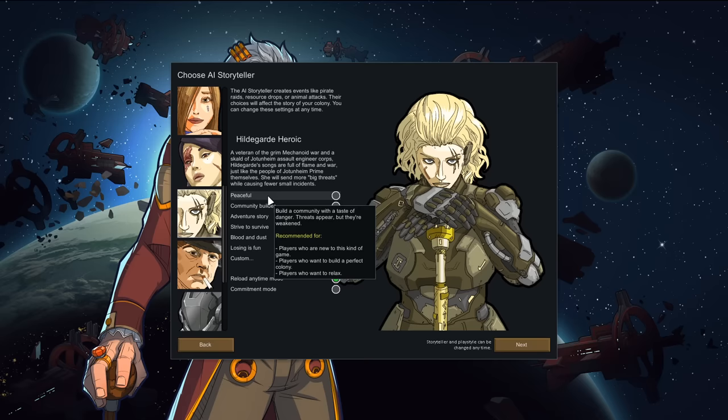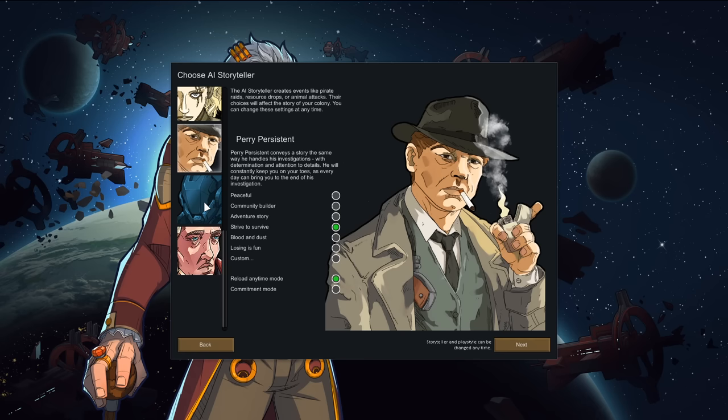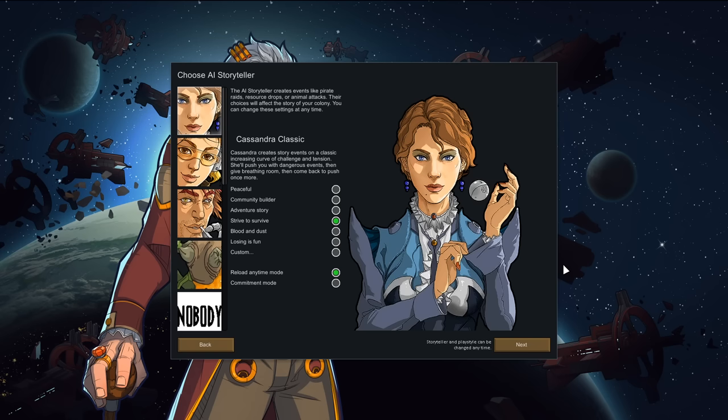We also have Nobody - the SCP-related storyteller who sends SCPs your way more than normal. There's a Cipeter with a strange sense of storytelling - you'll have a thriving colony but then she'll destroy you. Saren is sadistic with lots of small annoying events but fewer raids. Hildegard Heroic is the opposite - more big events, fewer smaller ones. Peri Persistent keeps you on your toes every day with consistent events.